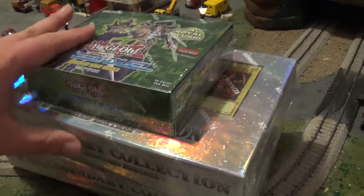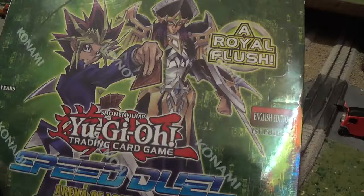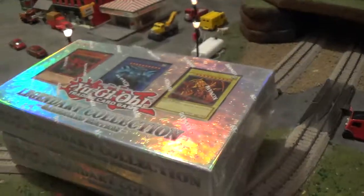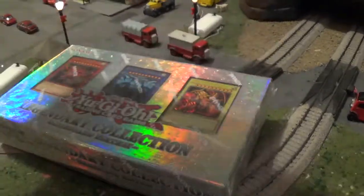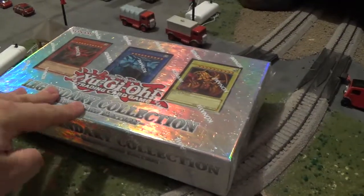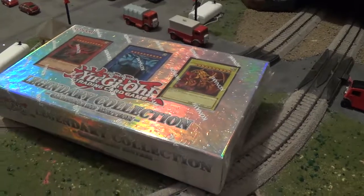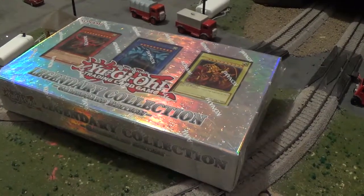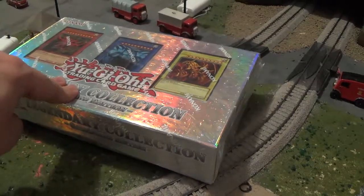These include Speed Duel: Arena of Lost Souls. I can't wait to get into this one. But first things first, we have not one, but two copies of Legendary Collection number one to open up. Now, why do I have two copies of this box, you might be asking? Well, it's not for the Egyptian God cards, because I already have quite a few of them. No, the main reason is the packs on the inside.